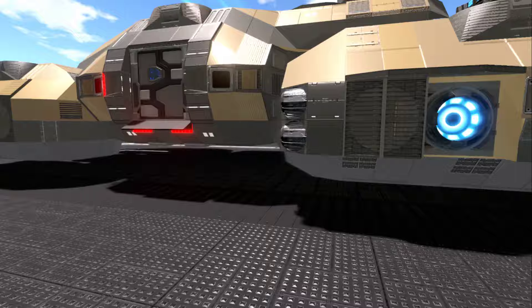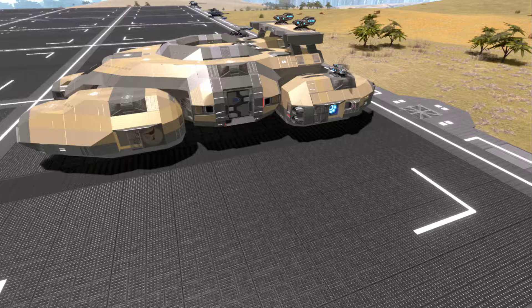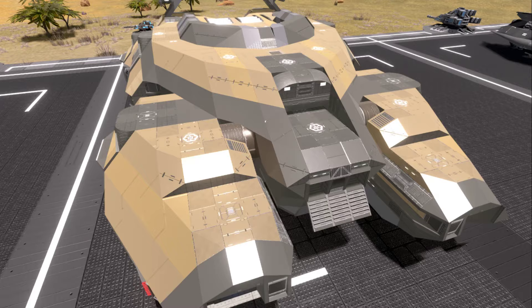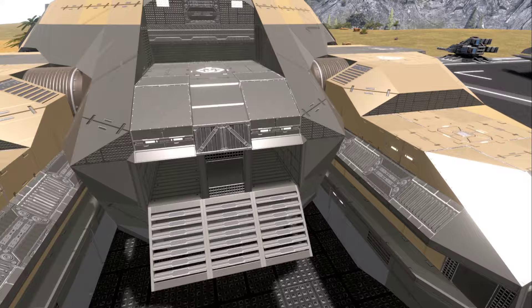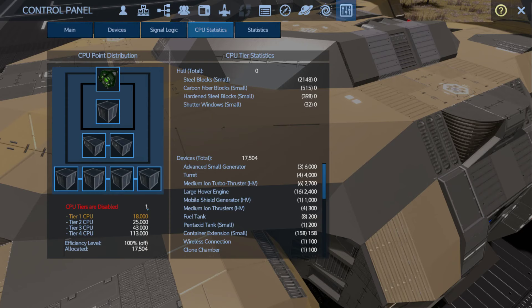It came stock with two strafing thrusters per side, two forward thrusters, and two reverse thrusters of this large size. Now it doesn't have half the strafing thrusters — I got two thrusters out of the creation. You can also see it has a lot fewer guns than in its core 9 Reforged Eden 1 version. It lost four positrons, four rocket turrets, and two laser cannons, all removed to balance the CPU.